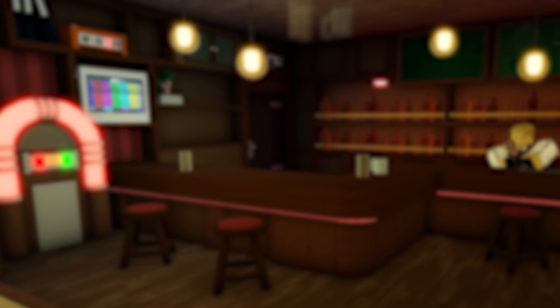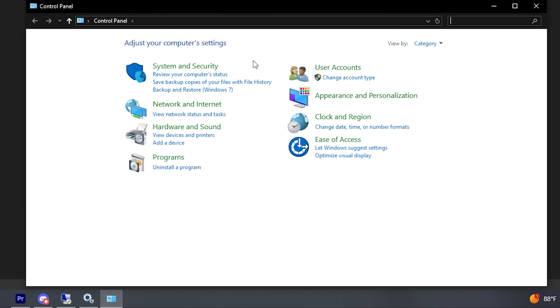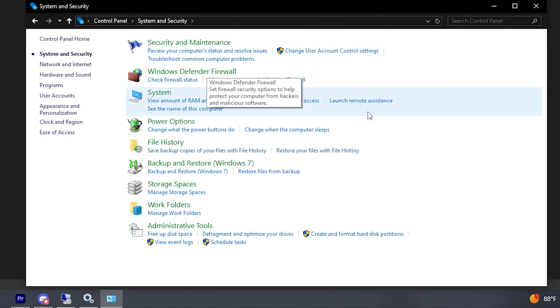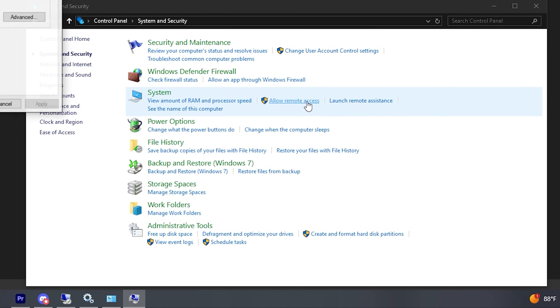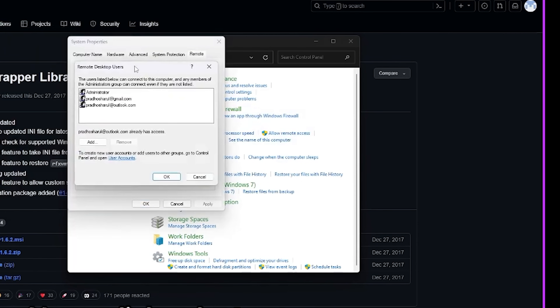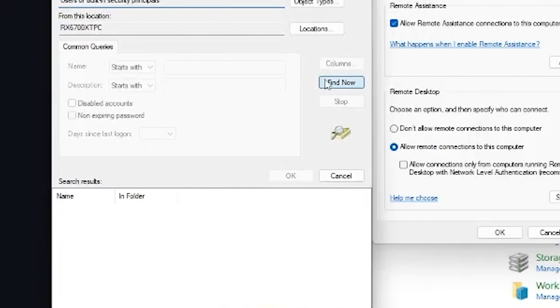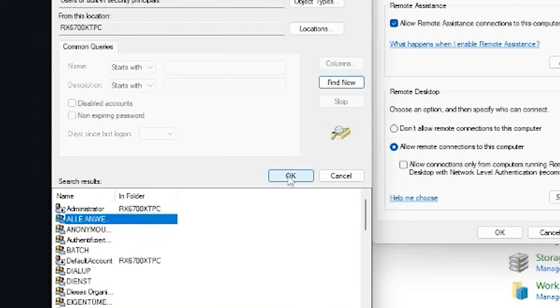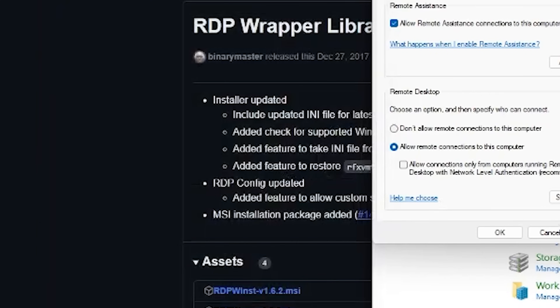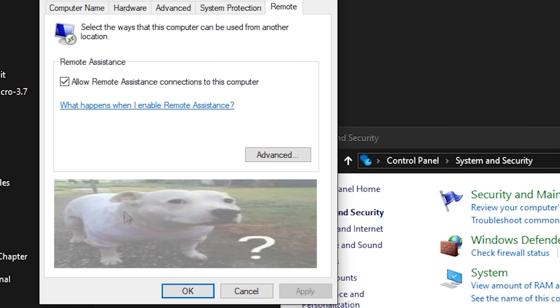Now we're going to allow remote access on your computer so that the remote desktop service actually functions correctly. Open Control Panel and navigate to System and Security, then click 'Allow remote access.' Depending on your operating system this might look different. If you see 'Select users,' click that, then click Add, then Advanced, then Find Now, and add the new user you want to add through the remote desktop, then click OK on everything. If you don't see any of this in Control Panel, you probably have Windows 10 Home — you can just skip this part; we'll fix it later.